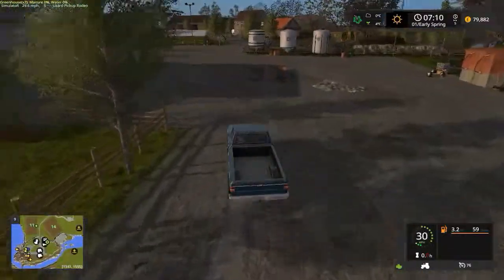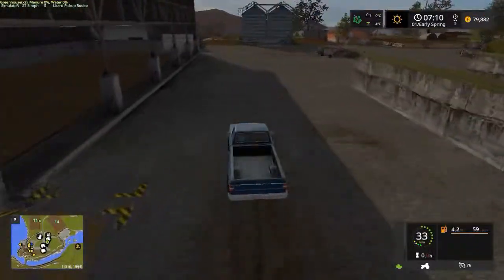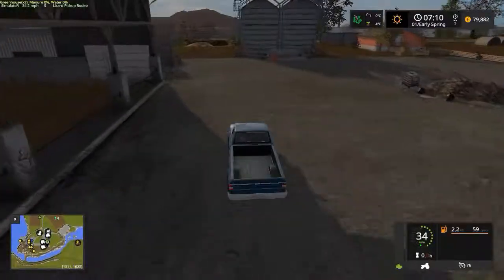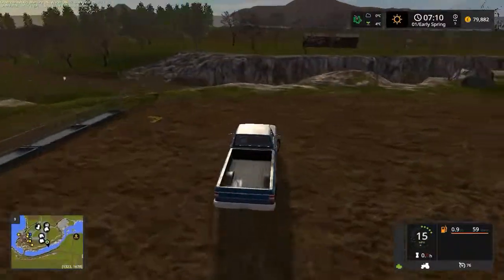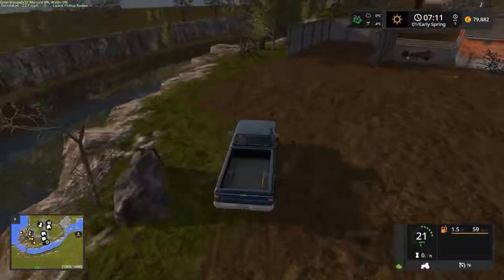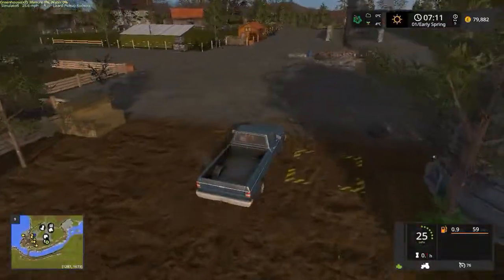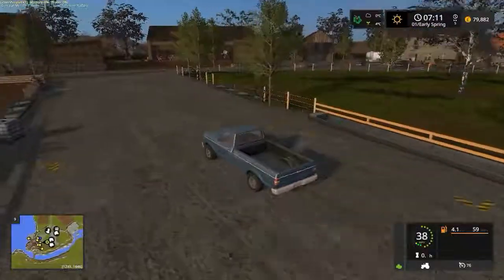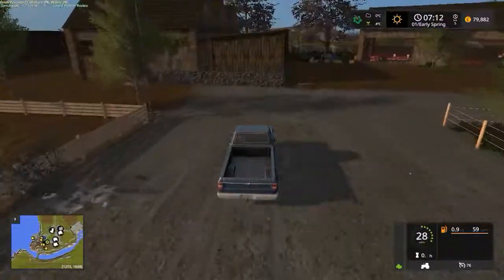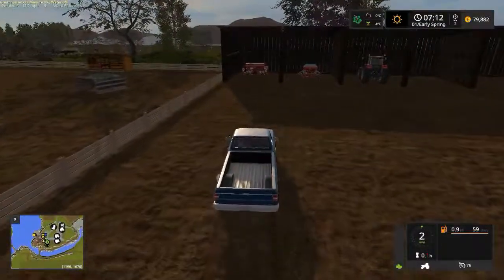I'm going to do this as a semi-realistic series — I don't want to be jumping between vehicles unless I have to. But coming over this way, we have some more fill points and lakes. A slightly dangerous area there. And of course our silos. Head back down the way we came — there's our farmhouse over there.